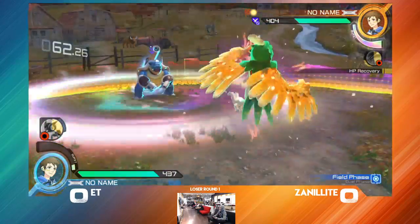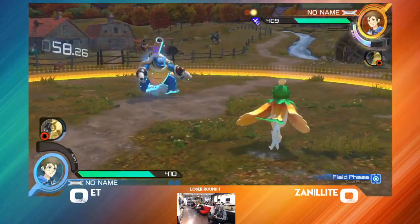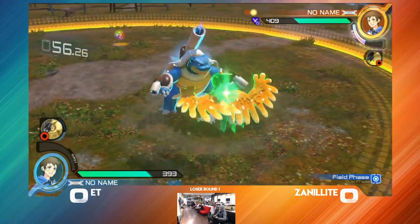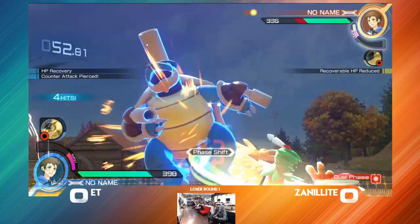E.T. might have a chance to turn this around if she can survive the bursted Blastoise. Those are some big projectiles. Tries to go for the no-fear throw, doesn't quite work out, but gets a fully charged counter.